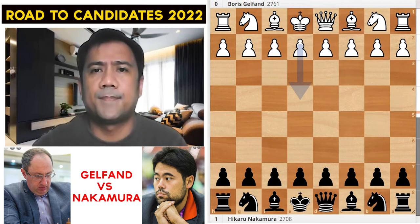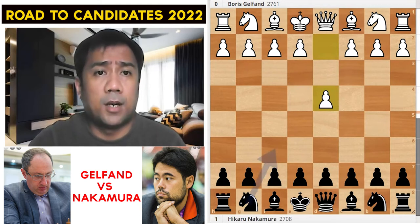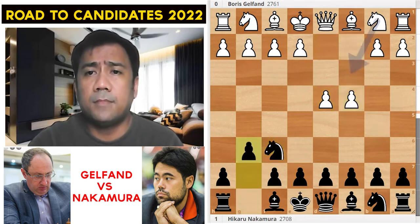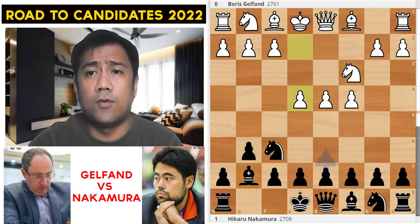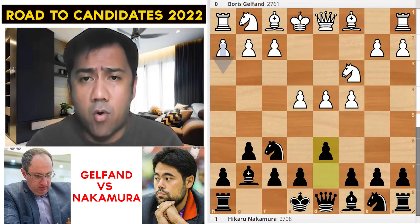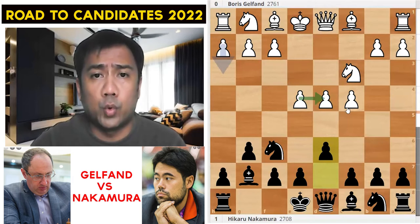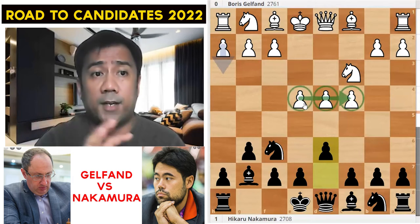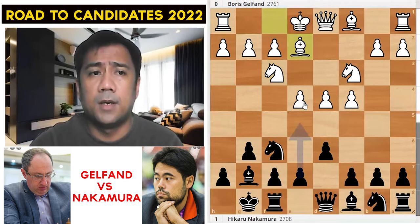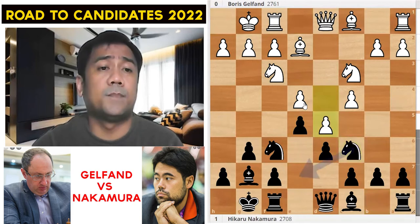Here's Nakamura's best game against Boris Gelfand. Gelfand played d4, and Nakamura went for Nf6, c4, g6, Nc3, Bg7, e4, d6 — one of Nakamura's weapons against d4 is the King's Indian Defense. In this line, white controls space with c4 and e4. Then Nf3, castles, Be2, e5, castles, Nc6, d5.